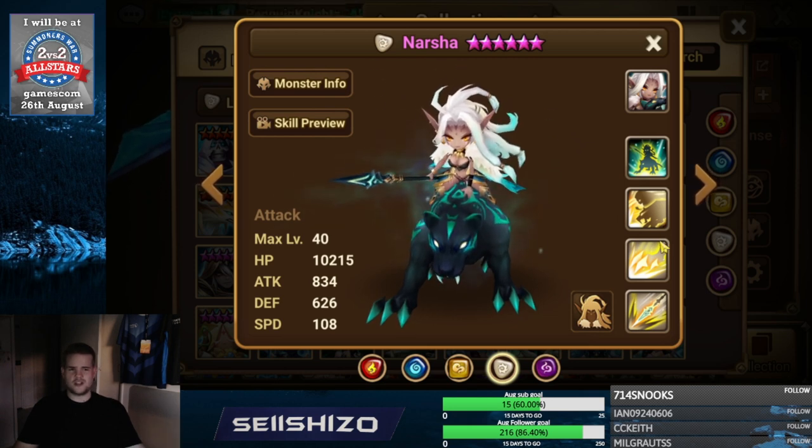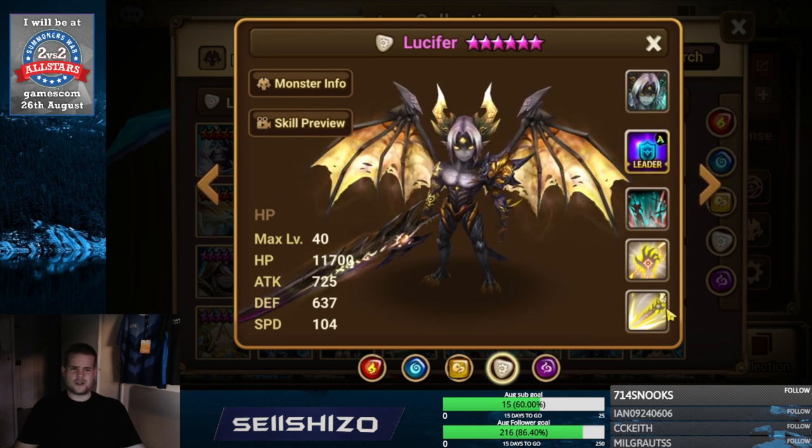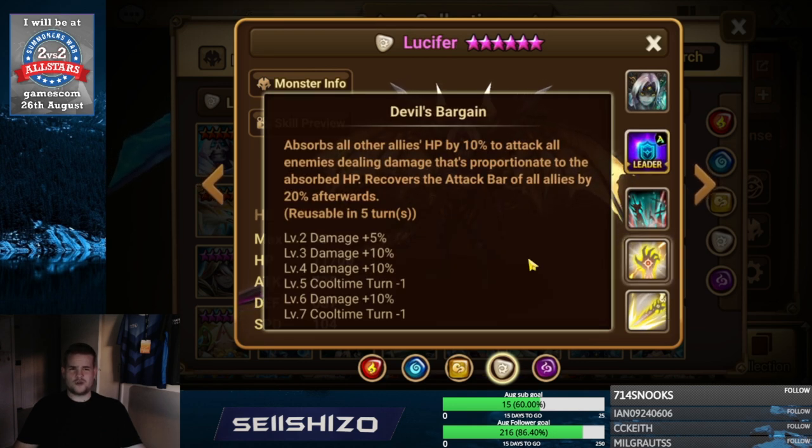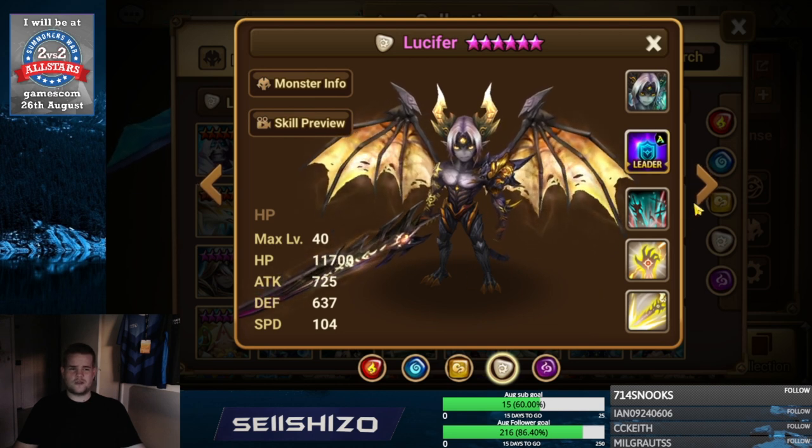Right side artifacts: crit damage increases, ATK increases, that kind of stuff. Lucifer — I would say straight up crit damage S2, especially for arena offense. If you use Lucifer in dungeons, left side artifact is not a crit damage increase but damage against that specific element.